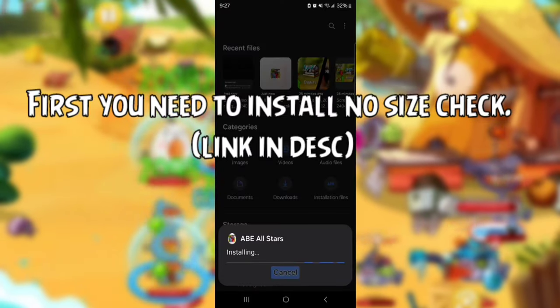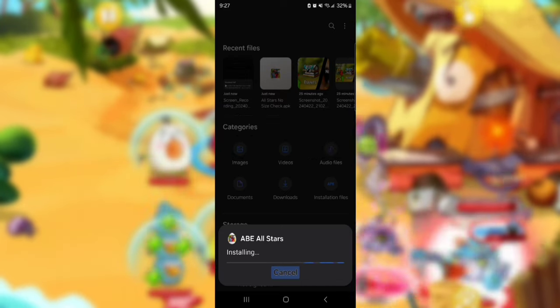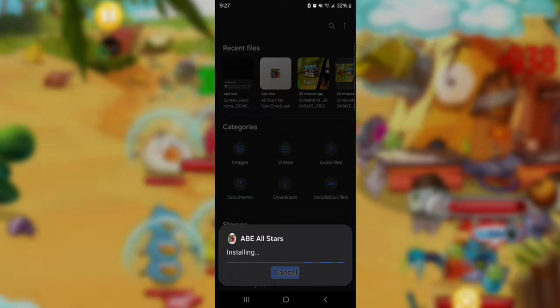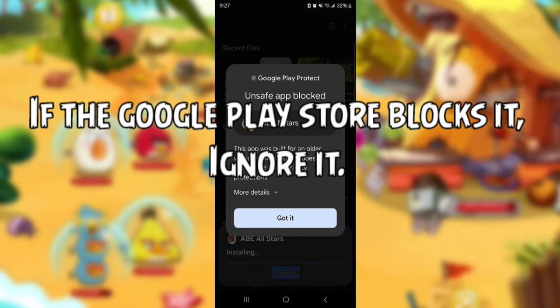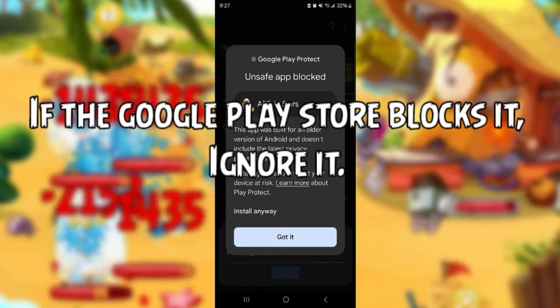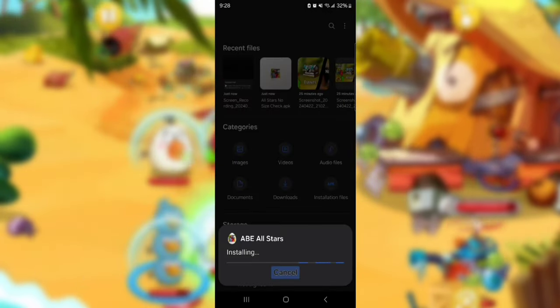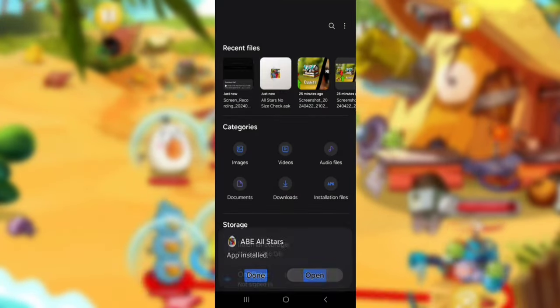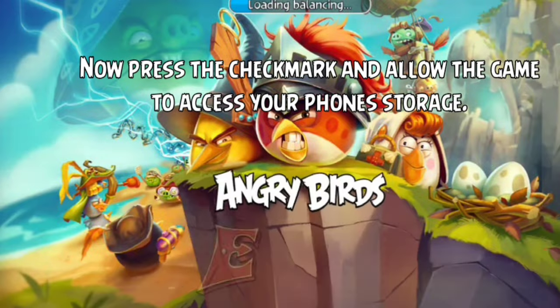First, you need to install NoSizeCheck. If the Google Play Store blocks it, ignore it. Now press the check mark and allow the game to access your phone's storage.